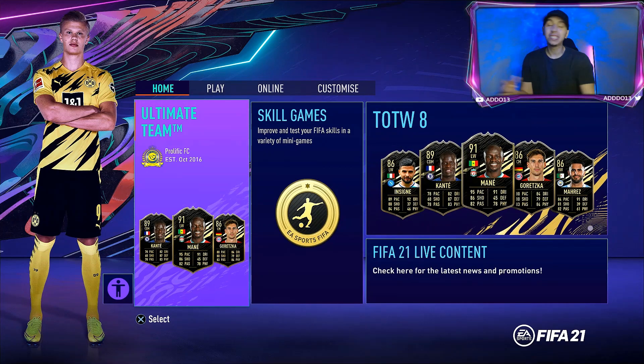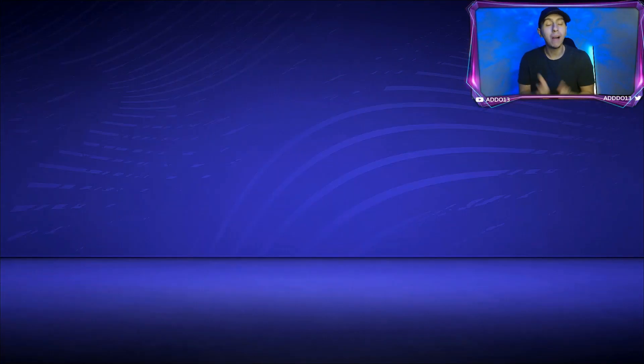It's your boy Ado. It's just 6pm, hopefully we have got some Icon SBCs for you guys because it is a long-awaited thing and we really need it — everyone is dying for some more content from EA. So hopefully they have delivered, and if it's too expensive then obviously it's going to put us off.